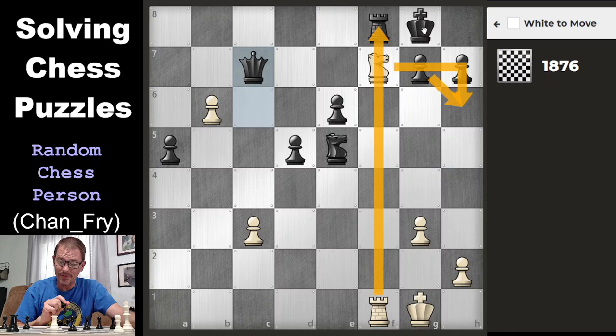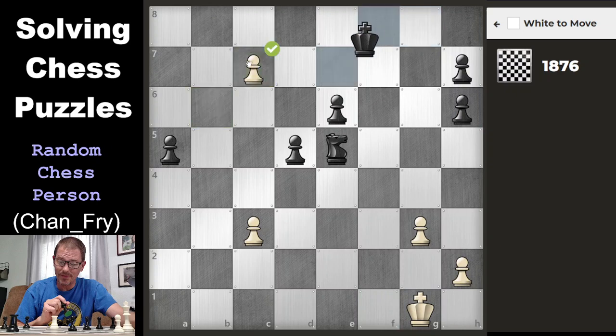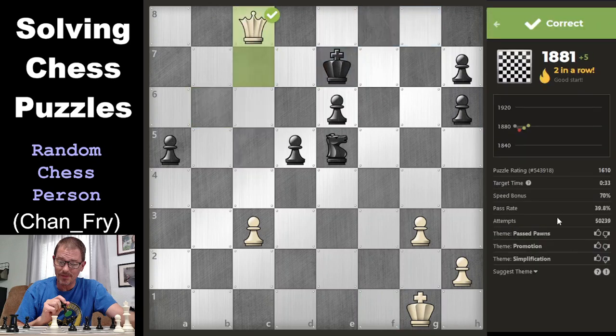Now that would not force the king to recapture — it could go into the empty spot left over by the pawn. But then I would take the queen, and there's nothing to stop promotion. I took six minutes, but I'm one point higher than where I started. Let's see if we can go any further.